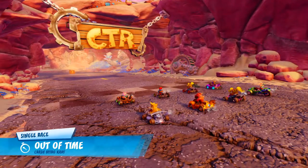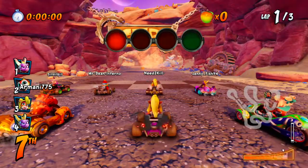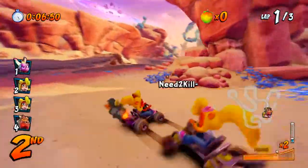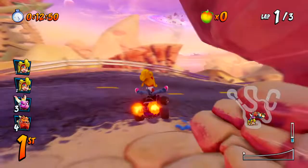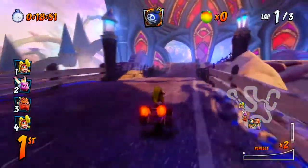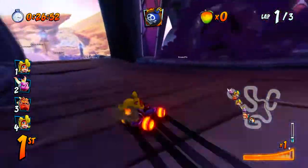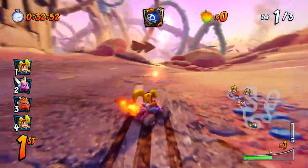Oh baby, already starting on Out of Time. This is a perfect track to test this out because there's a lot of turns and there are blue flames as well. This feels very, very weird already, racing with the D-Pad. Here we go — first shortcut, can we take it? Oh, we can! Look at that U-Turning... I just bumped straight into the rock. Usually when I do that U-Turning technique on that shortcut, I just take a very big turn and never even touch the rocks.